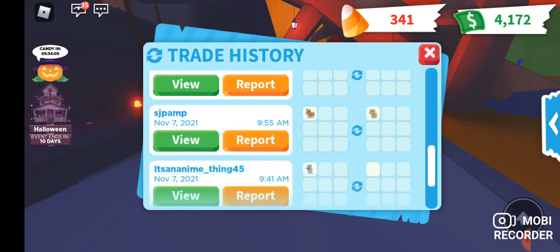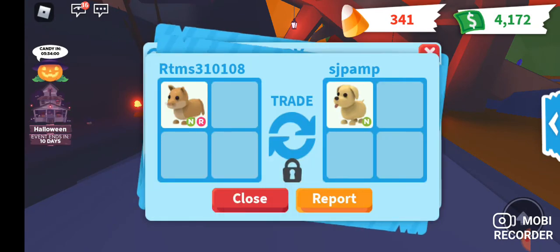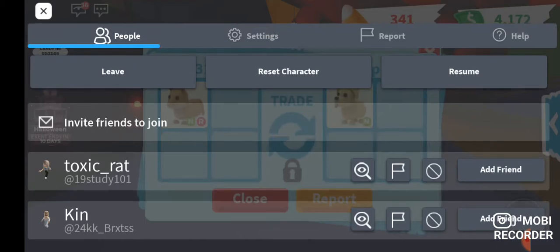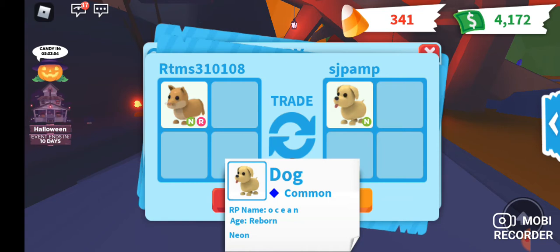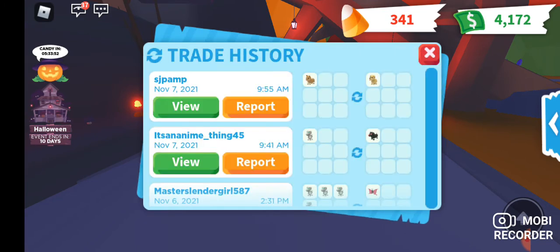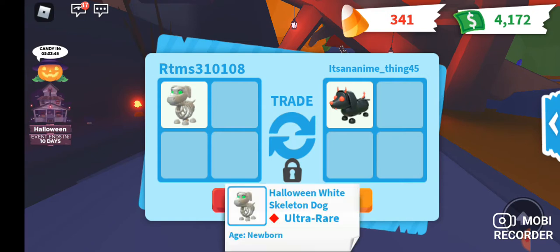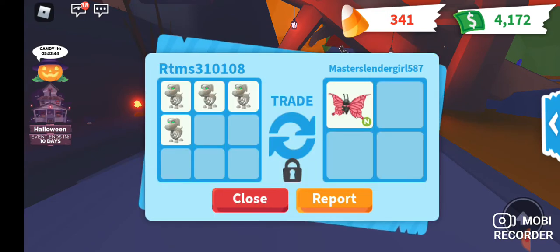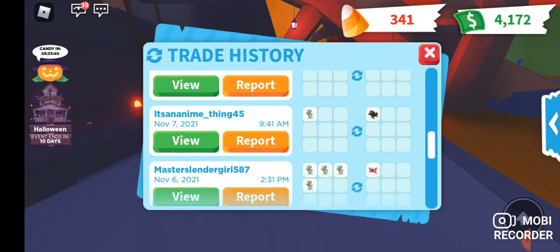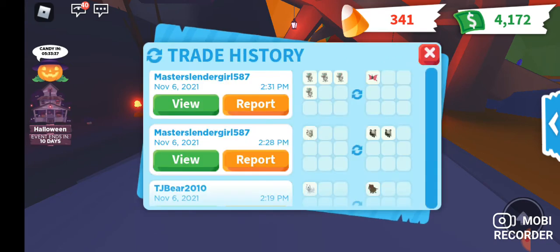This was a lose, but she was new and needed help so I helped her out. This was a lose, but I needed a Neon Dog so I could make Mega. Fair — but I like Dachshunds more, so win for me. Huge lose, but my friend wanted to make Mega so I wanted to help her out. Win. Small win.